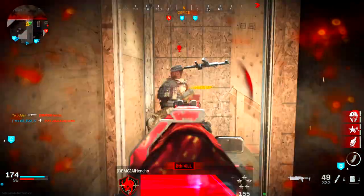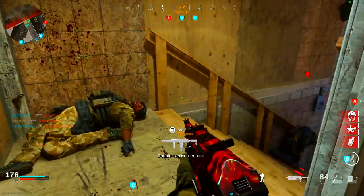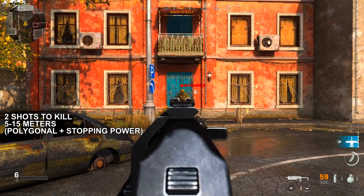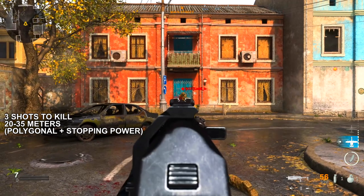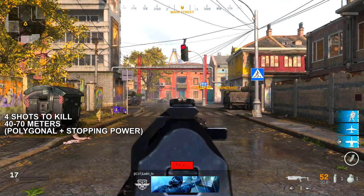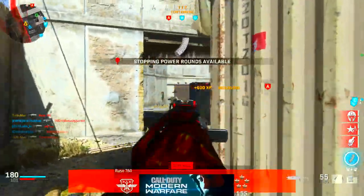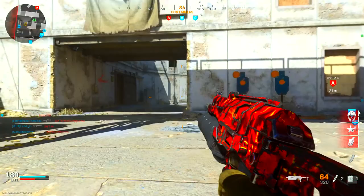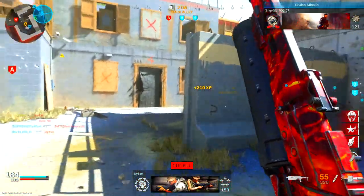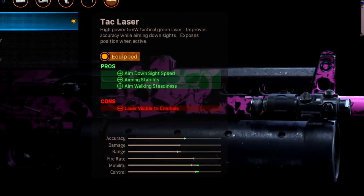To further reduce shots to kill, use stopping power as a field upgrade. With it, it's two shots to kill from 5 to 15 meters, three shots from 20 to 35 meters, and four shots from 40 to 70 meters. I highly recommend combining stopping power with the 8.7 inch polygonal to optimize that three-shot kill potential — especially given how much ammo the Bison carries.